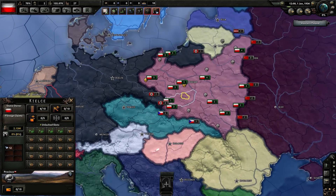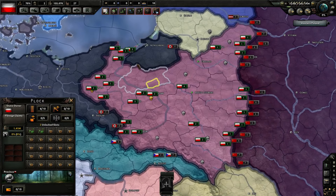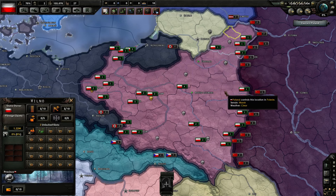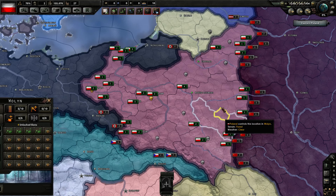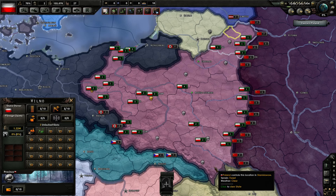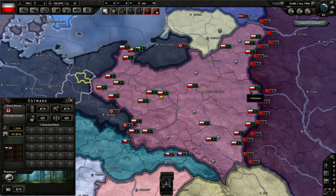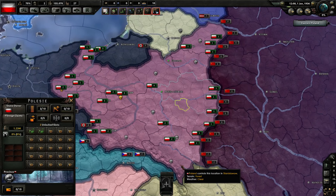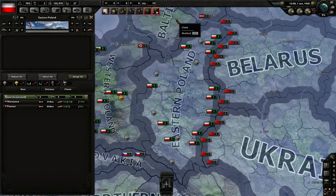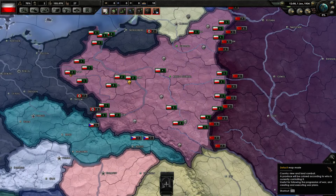There's another way, and it's also bugged right now — you could join the Axis. Unfortunately, joining the Axis is bugged right now because if you join the Axis you automatically lose all your East Poland — like six states — to the Soviets. You have nothing to say about it. Even if you are at war with the Soviets and don't call the Germans into the war, you will still lose them automatically. There's just no way to save them. This is just a bug — a dumb bug. I hope they fix it next patch.